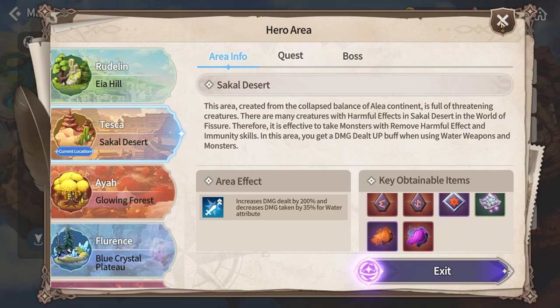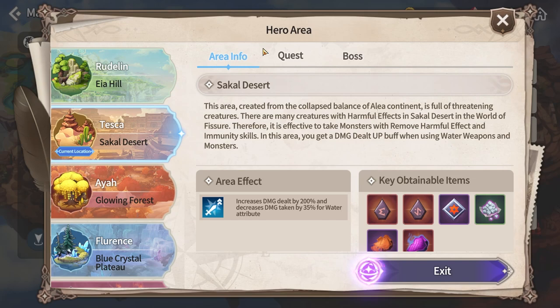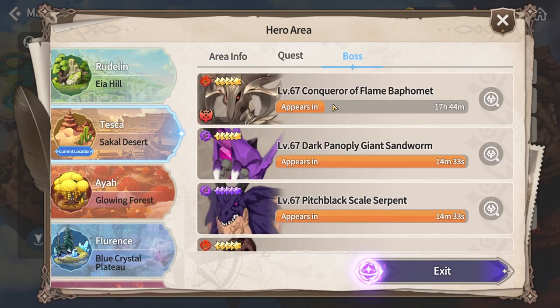Farm mini bosses for tough ladders as they're needed for some decent outfits. The Baphomet is the elite boss in every region. Its drops include everything mini bosses drop plus the altered ladder. The altered ladder is used for one specific outfit set that's insanely OP in PvP, so rush this set if you plan on PvP. You need around 15 altered ladders for a full set, so make sure to farm Baphomet regularly.